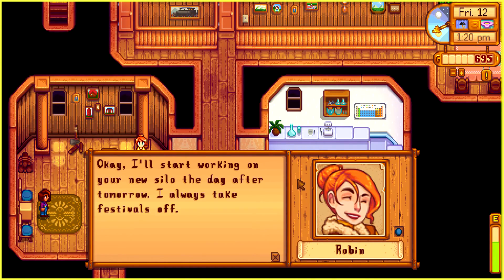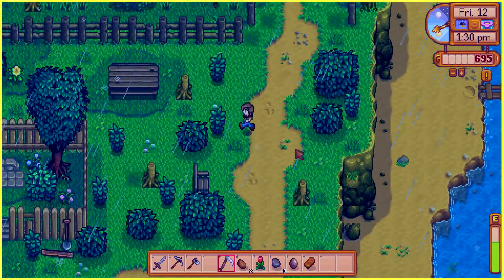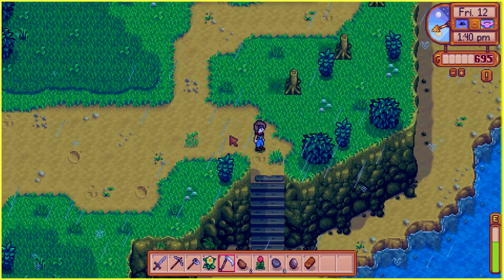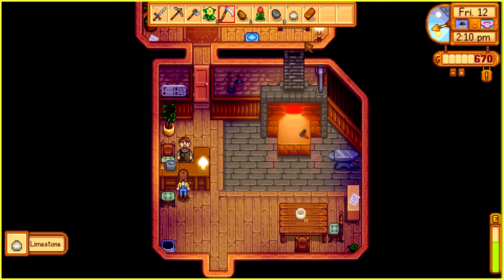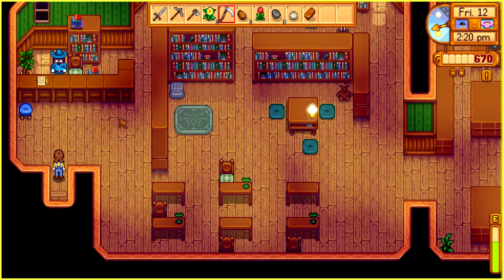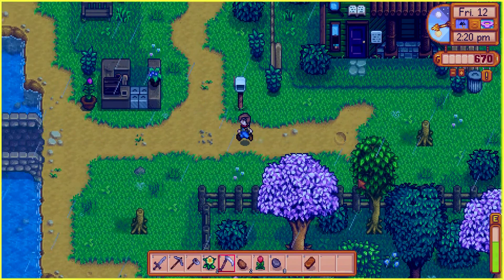Robin says: 'I'll start working on your new silo the day after tomorrow — I always take festivals off.' It's okay Robin, don't worry — it's probably only gonna take her one day. Let's see if we can find Marnie to give her the copper bar. Is that a flower? I should also pass by Clint. I want to open up the geode and see what's inside. Another flower! I process the geodes — limestone, it's new! Let's go to Gunter and give him his new toy.